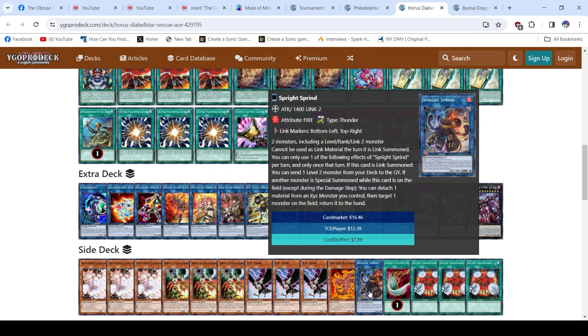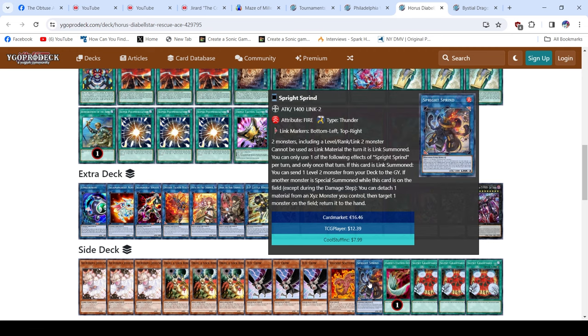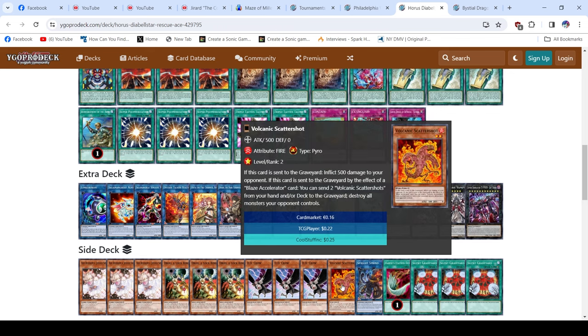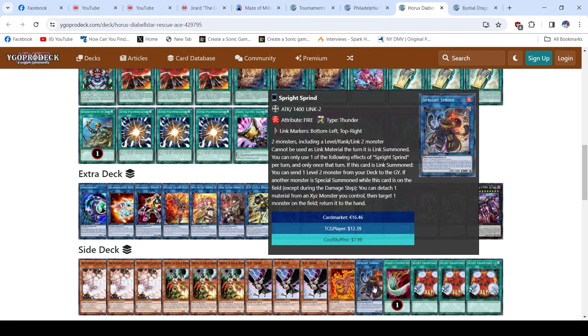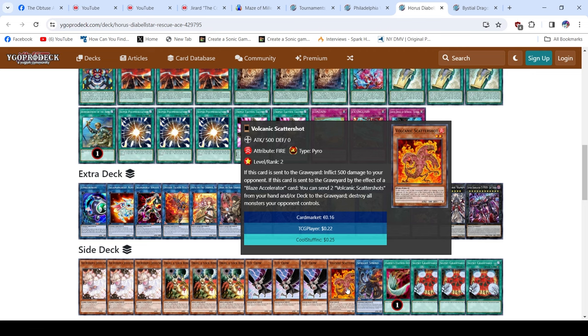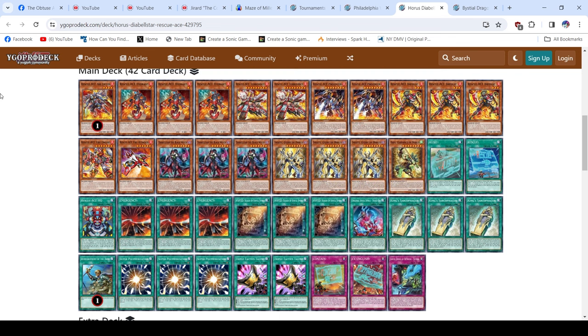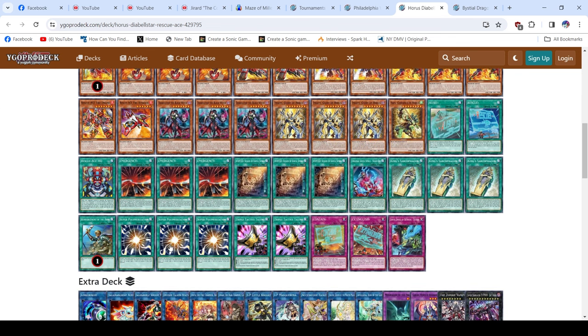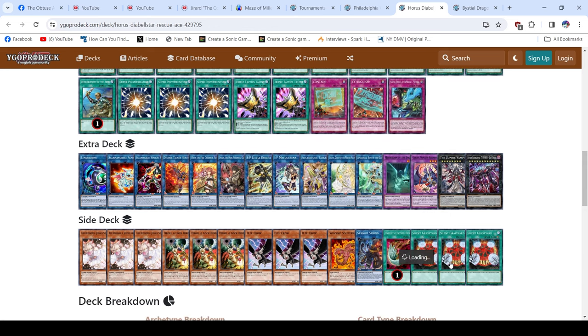Looking at the side deck: Sprite Primed is the first thing that catches your attention, being mixed with Scattershot for time — kind of like the combo I played with Gigantic Sprite and Red Resonator. Scattershot is easier to resolve compared to Red Resonator because with Red Resonator you have to set up Gigantic plus Red Resonator in deck, whereas with Scattershot you can just discard it with King Sarc, Im:City, or Diabelstar and still be able to resolve it.